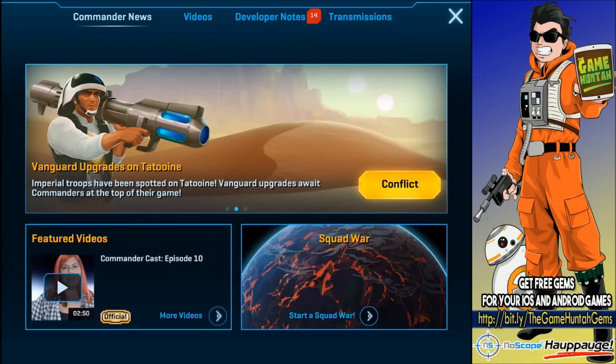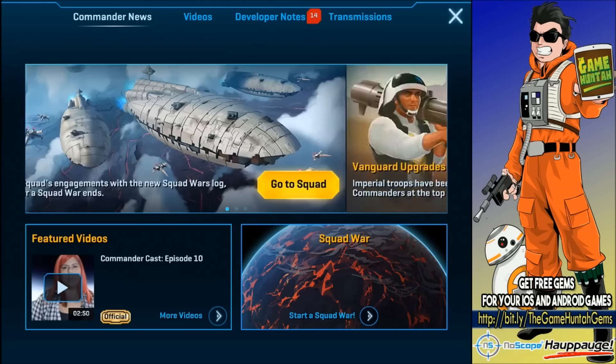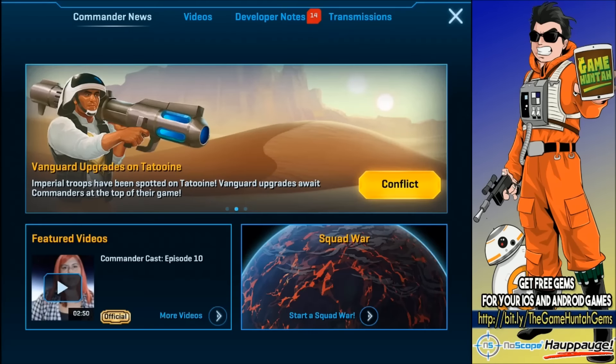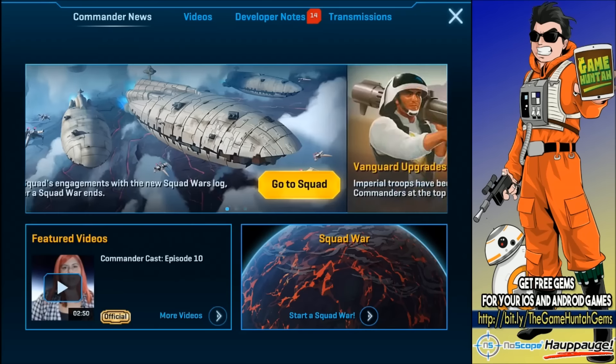Hey, what's going on guys, this is the GameHunter channel with another episode of Tower Commander Rebels. In this episode we're gonna analyze a couple replays on defense. We're gonna call it 'dewback failure' because a lot of people are attacking me with dewbacks. It's probably a combination of Vader and dewbacks, maybe some deliverance and support, but it's not that easy — it's not just deploying dewbacks and goodbye, because that's not gonna work.